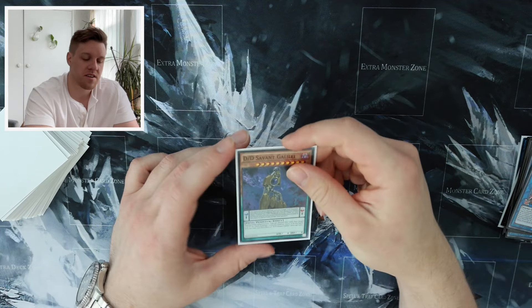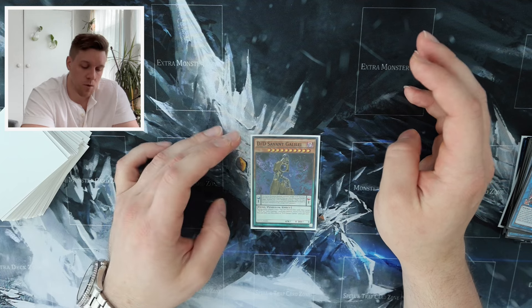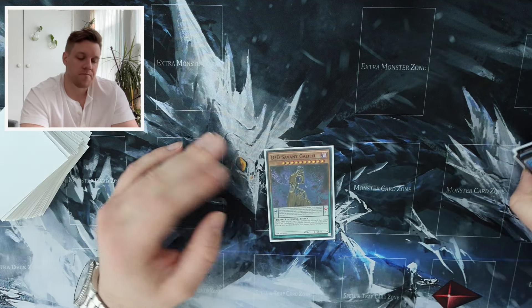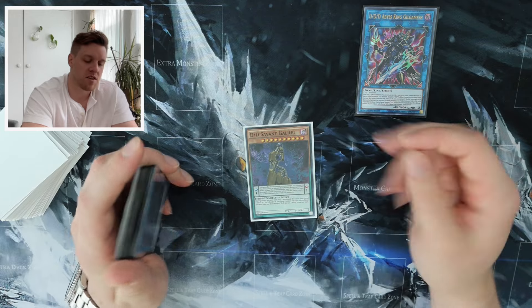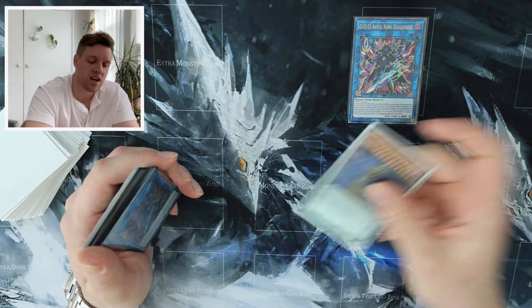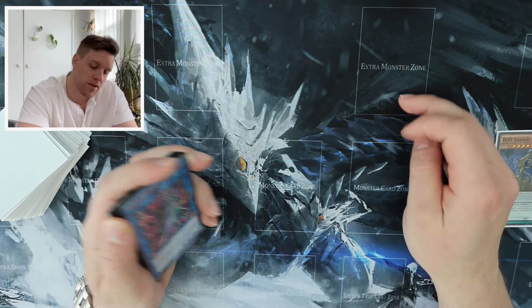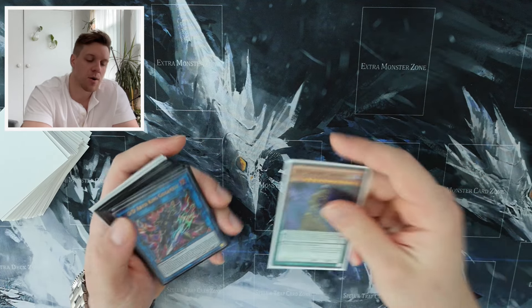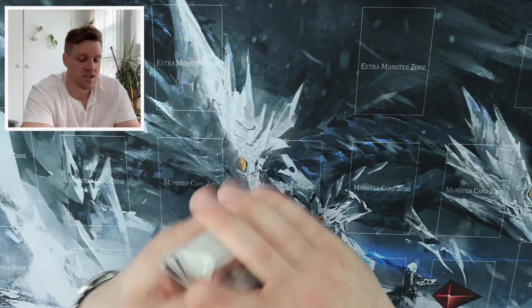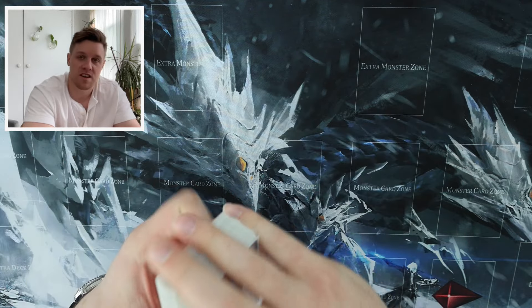A cool option is DD Savant Galilei — it's a zero attack zero defense fiend, so searchable by Nightmare Throne. Its quick effect lets you discard it to target a DD monster or dark contract you control and return it to hand. The idea is to search it, go into Gilgamesh, and if they try to hand trap it, chain Galilei to bounce Gilgamesh back to the extra deck so your effect resolves and you set scales. However, I'm not sure removing that body is worth it — going all in on Vice Typhon or Goking Rage to dodge hand traps altogether is probably more value. I'm not playing Galilei yet, but wanted you to be aware of the play.